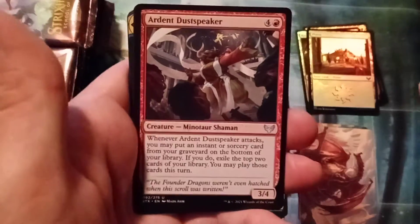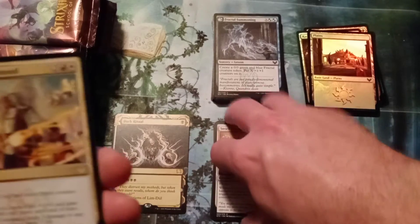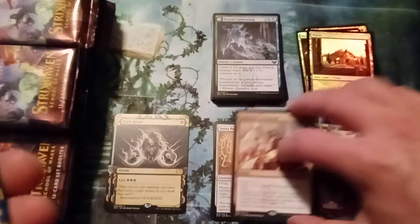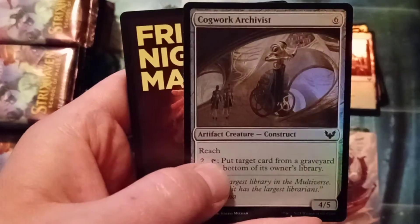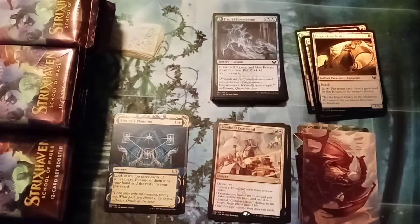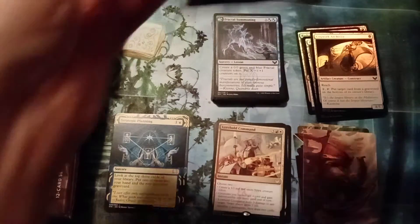Excavation, Dust Speaker, and Lorehold Command. I think the command cards are actually going to hold up. I really do think these command cards are going to hold up. Strategic Planning is a good old uncommon — beautiful art on that. And a foil. No set card again — that's interesting. I've got a little foil Archivist. We've got to get some set action going for sure.